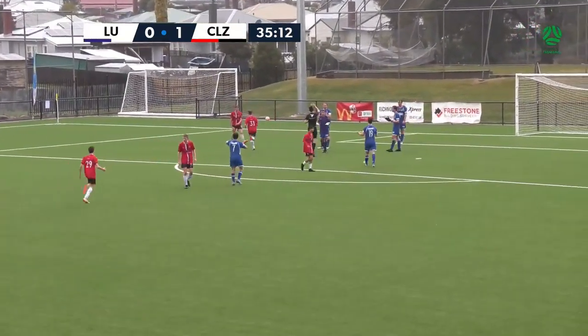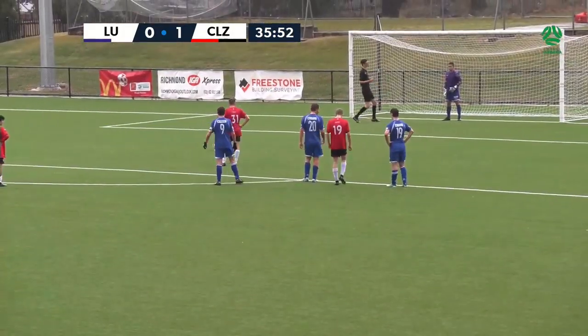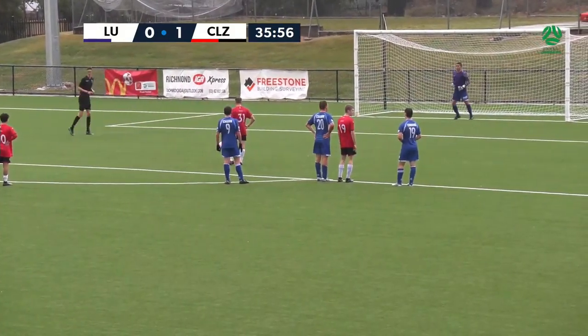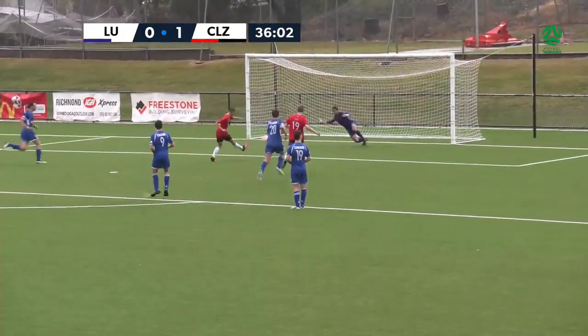There might have been question marks over the first one, I don't think there were on that one. The referee points to the spot. It's not going to be Ned Cunningham taking this — he's already scored once — but they're going to mix it up, and it's going to be Victor Gordon with the second. So Gordon, to double the Zebras' lead. Munoz denies him!